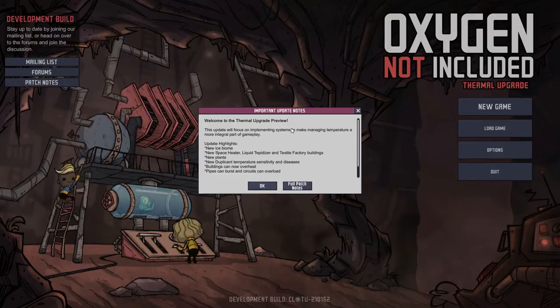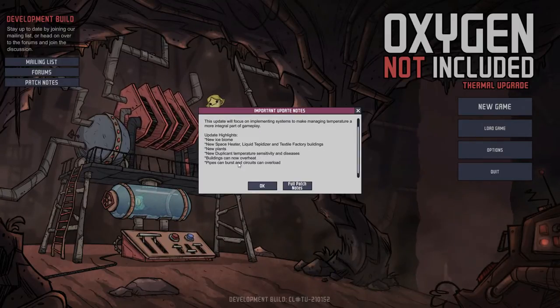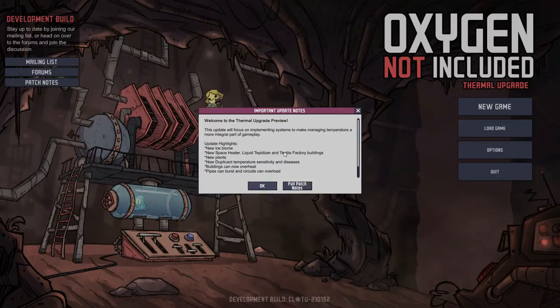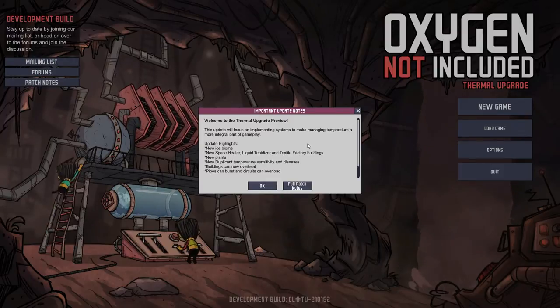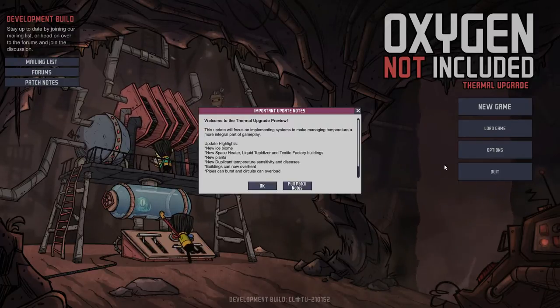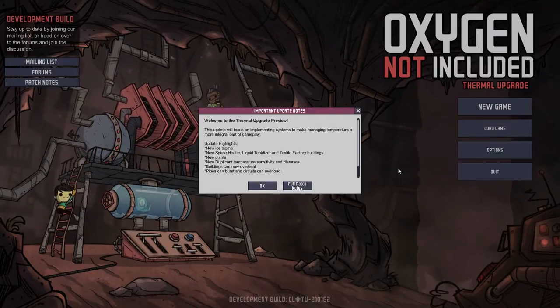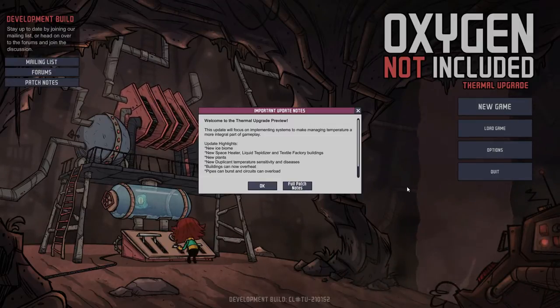It is the thermal upgrade preview. It has added such things as a new ice biome, space heater, liquid tepidizer, textile factory, buildings, plants, duplicate temperature sensitivity and diseases, buildings can overheat, pipes can burst — a whole new slew of stuff. The patch notes also show that circuits can overload, mechanized airlocks can be assigned custom access permissions, food can now be preserved in sterile or cold environments, and a whole lot of fixes including mass conservation through many plumbing bugs, as well as mass conservation for falling liquids and tile construction.